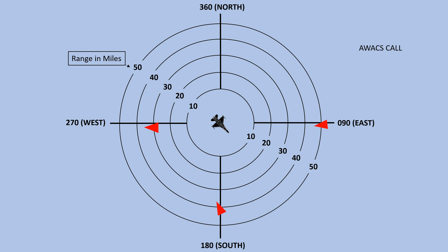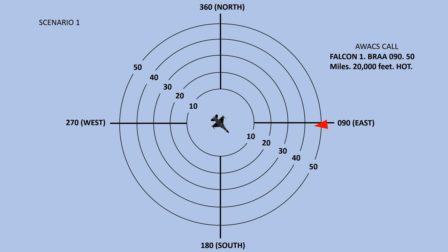Let's start with the first call from AWACS: Falcon 1, BRAA, 090, 50 miles, 20,000 feet, hot. This call is in reference to the target to our east. He is at a heading of 090 from our plane. He is 50 miles away and he is at an altitude of 20,000 feet. Hot is his aspect, which means he is facing at us.